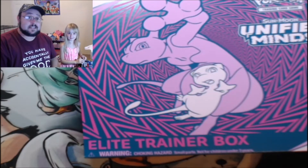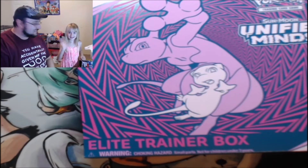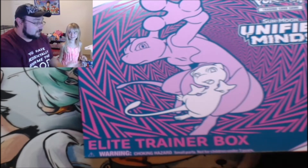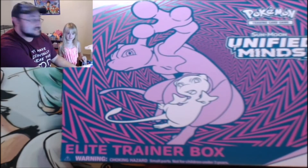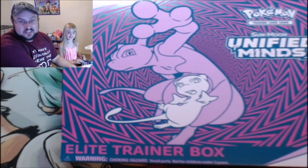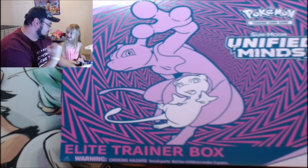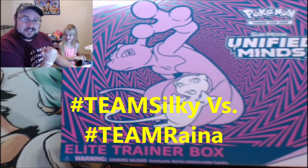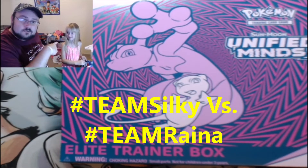What's up, YouTube? Silky here with the beautiful Raina. Say hi, Raina. Hey. Today we are going to be opening up a box of Unified Minds, the Elite Trainer box. Are you excited? Yeah. I'm excited too. I think we're going to do a little pack battle — we're going to see who gets the better cards. Let us know in the comments down below if you're on Silky's team or Raina's team.